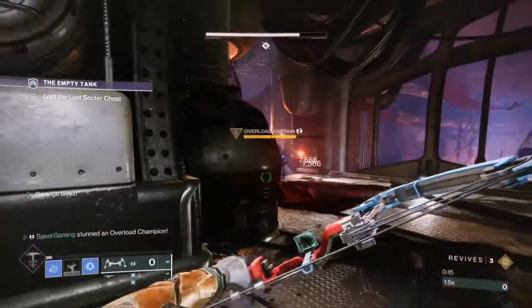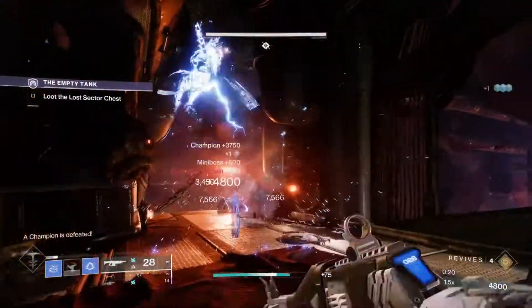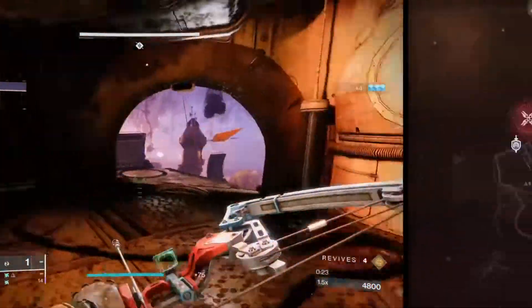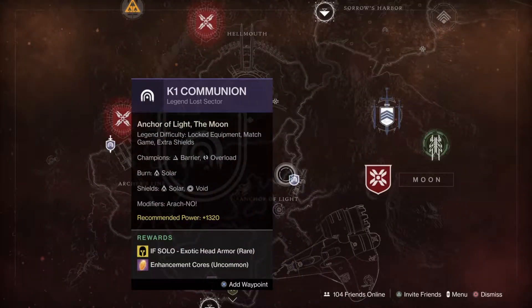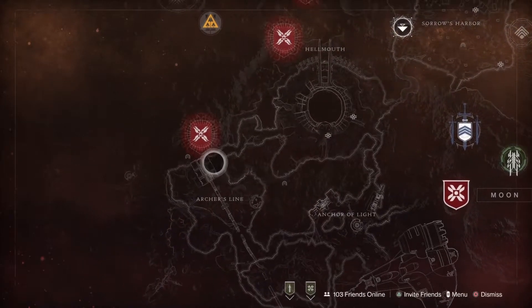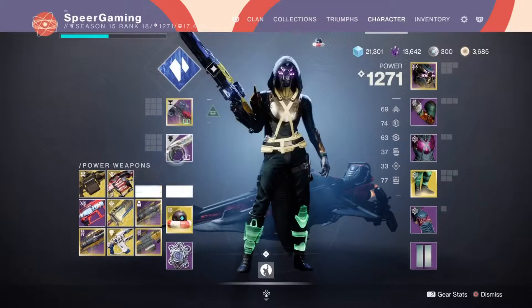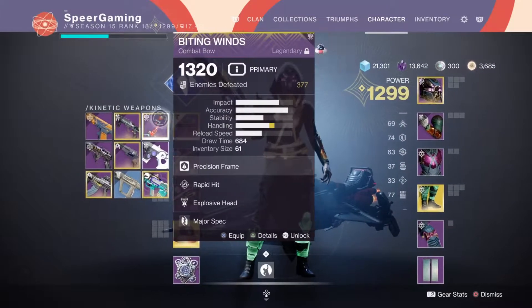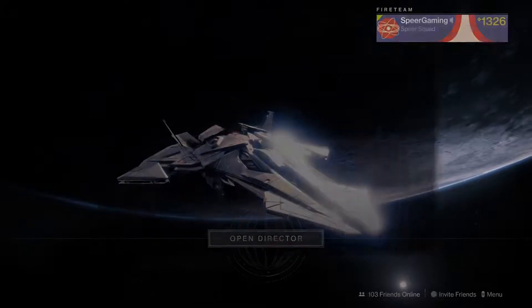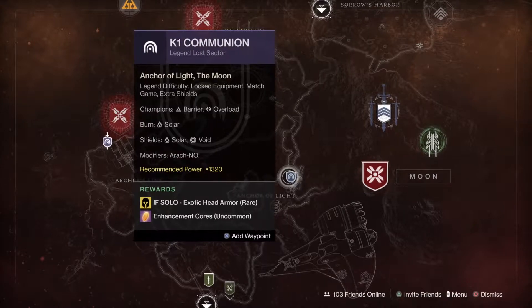The Legendary Lost Sectors this season are on the Dreaming City, the Moon, and Europa — we can tell from the triumphs in-game. First, you want to make sure you've completed all of these Lost Sectors just normally, so they'll pop up on your Director by name. You also want to make sure you're at least high enough power to attempt these. The Legendary Lost Sectors in Season of the Lost are 1320, so you need to be at least 50 underneath. As I equip Sunset Gear and lower my power level, the Lost Sectors don't show up, but once I swap back to a higher power level, they do.